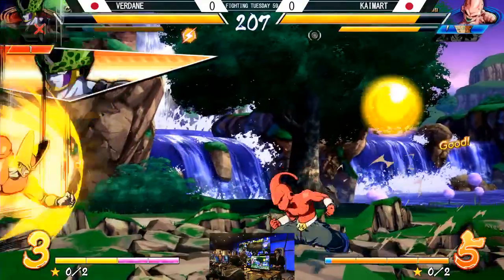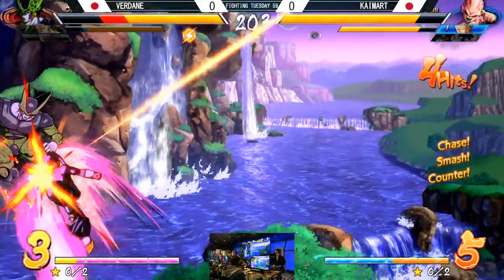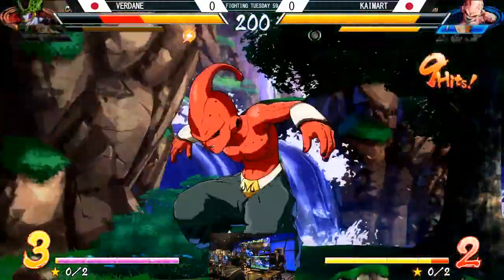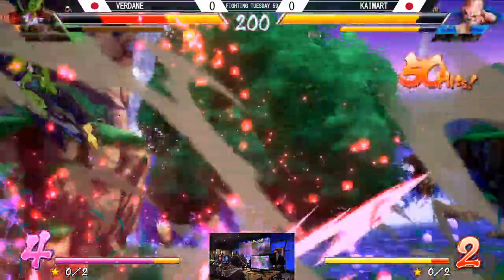Winner of this match will be moving on to face B, top 4. Kai-Mart is so good with these air-to-airs, man — he'll just go up there and fish you out of the sky, just jump jab, drop you and bring you to his level 3. Headphones on.